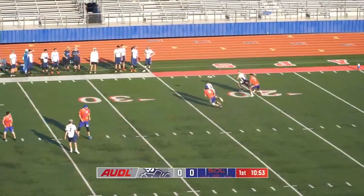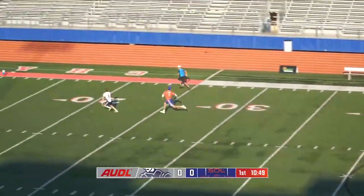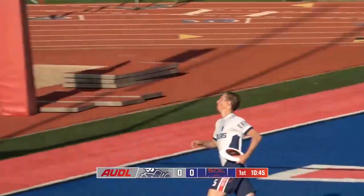Cunningham, a Westlake graduate, feels right at home. Abe Coffin with the up-the-line. Abe Coffin with the big flick rip to a wide-open Jay Froude. And that's the goal.